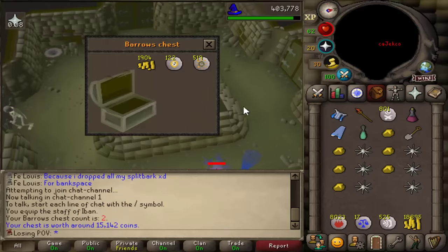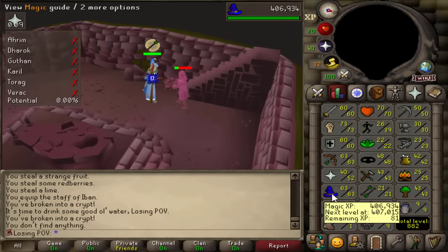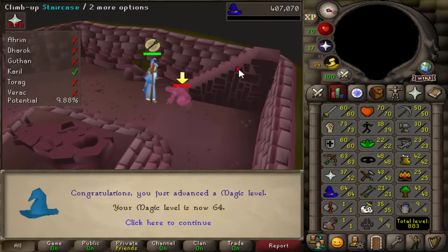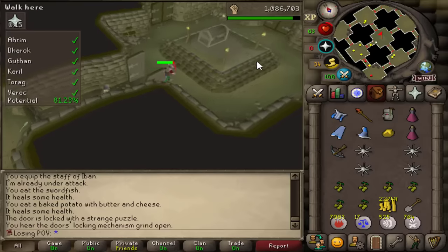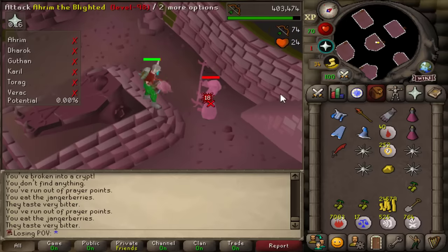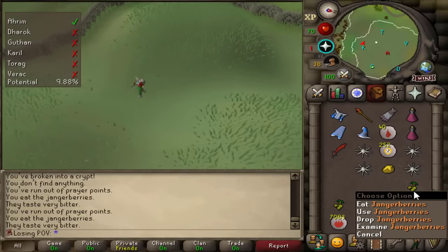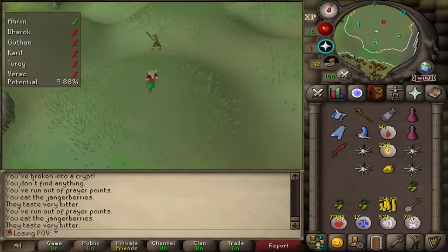Another Barrelchest — nothing, nothing. If I'm lucky or unlucky I will be getting a lot of magic levels from Barrelchests. We're gonna need 82 magic either way for Ice Blitz, which I want to unlock in the future. 53 thieving is also a requirement for Desert Treasure. Another chest for nothing. These jangerberry seeds from the fruit stalls are perfect for Barrelchests — they restore one prayer point, which is enough to kill a Barrelchest brother, so I don't need to use any prayer potions or hop to a PvP world.